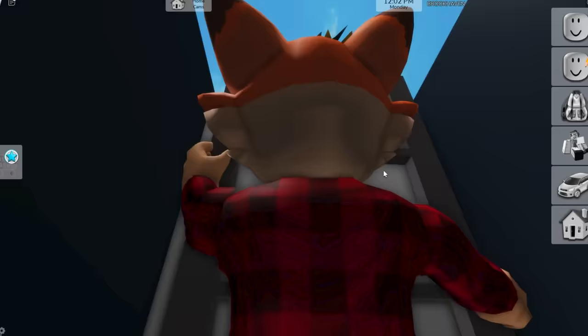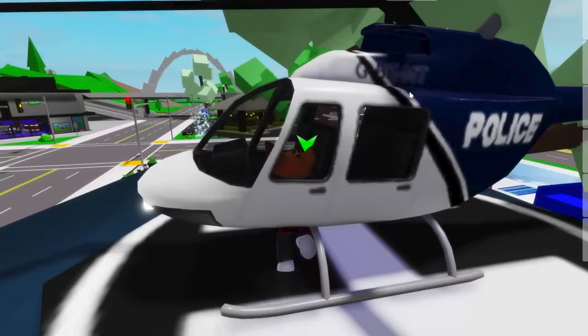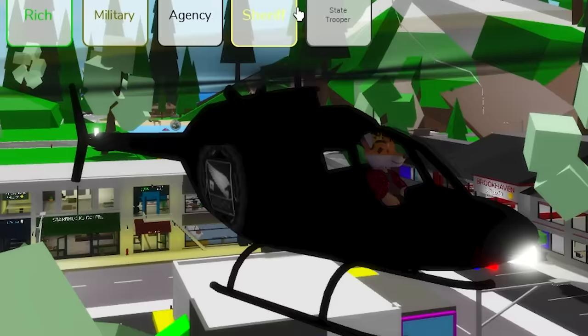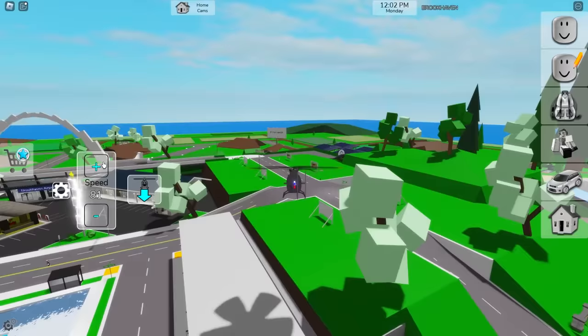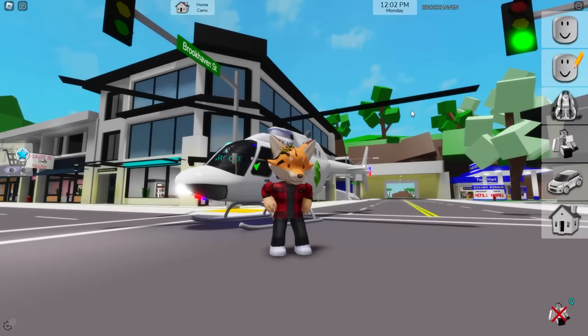Another cool thing about the Premium Game Pass is that you have access to the police's helicopter. You can fly with it, and even change its texture to the Millionaire 1, the Agency 1, and tons more! It's really fun to fly around in this thing! Another cool thing is that all messages that you send in chat will now have the Premium tag beside your name. So yeah, having Premium in Brookhaven is the dream of every player.